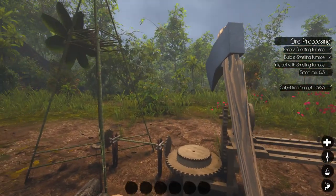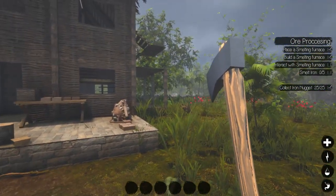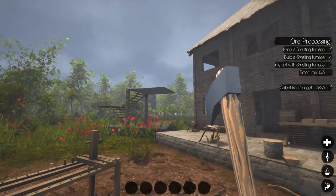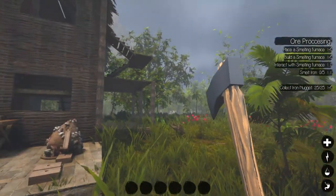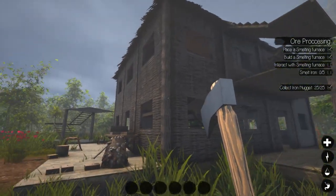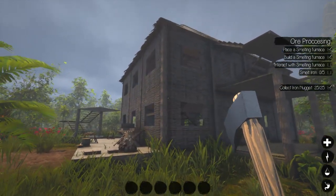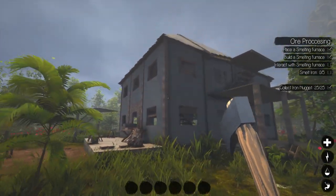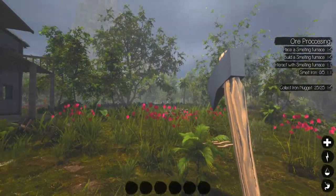Hey everybody, it's BC here and welcome to another episode of Journey of Life. We're going to make a little bit of progress today — we're getting into the sawmill, which I had planned on doing. I kind of knew it was going to give me more planks. Thank you Lani for spoiling the surprise of doing like four or five planks per log. That saves a lot of work, and apparently it's being fixed in the next update — it's been in the dev branch.